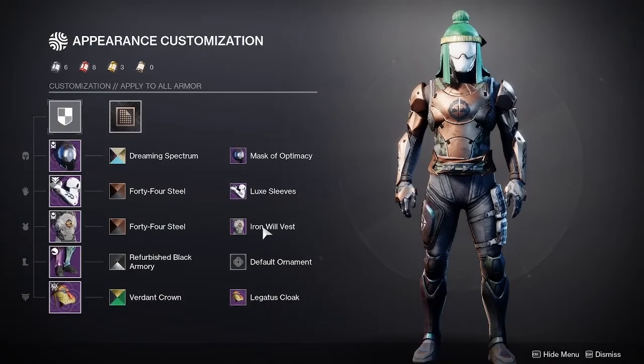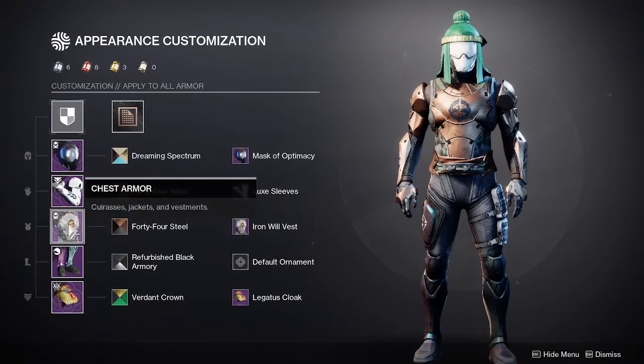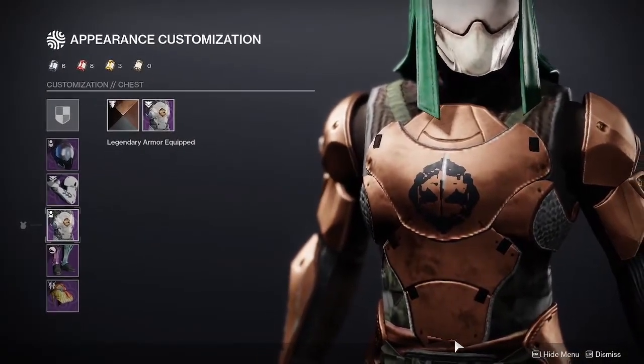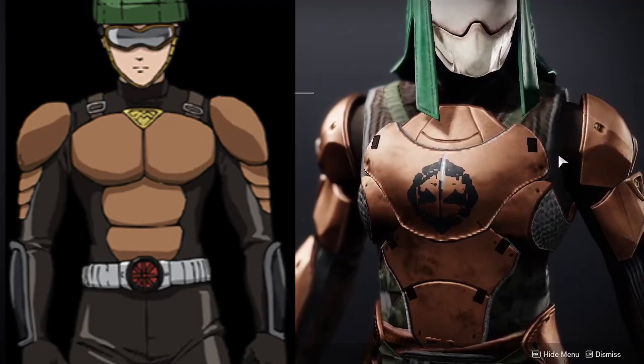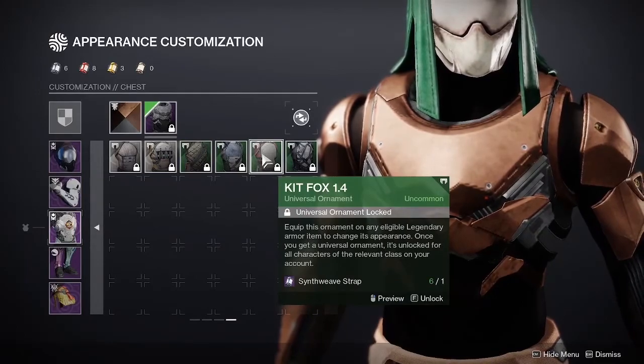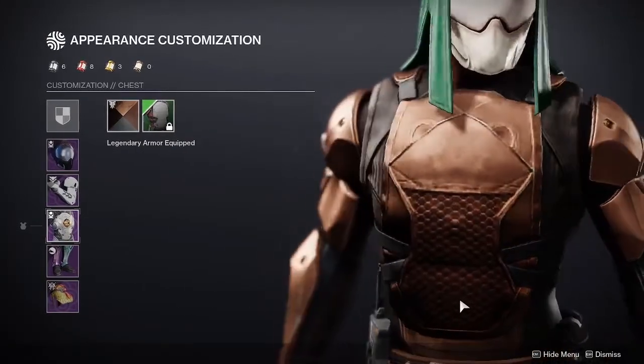For the chest I used the Iron Will Vest from Iron Banner and the 44 Steel shader again. The reason I used this chest piece was because it best fit the triangular shape that Mumen Rider has, but you could also use the Kit Fox chest piece for a simpler look, or anything that's slightly armored with that kind of shape.